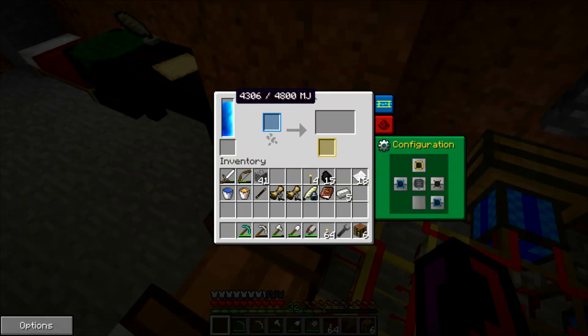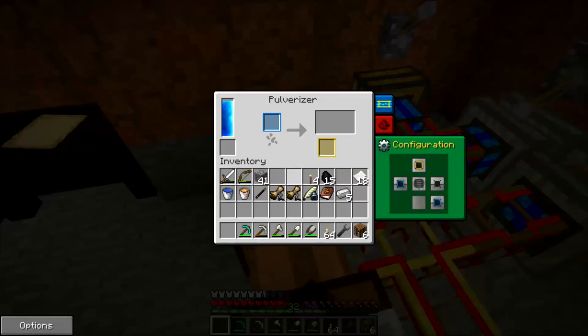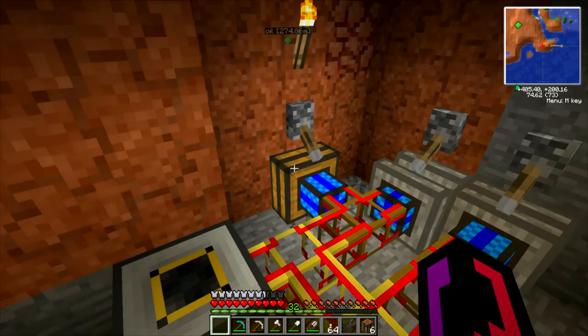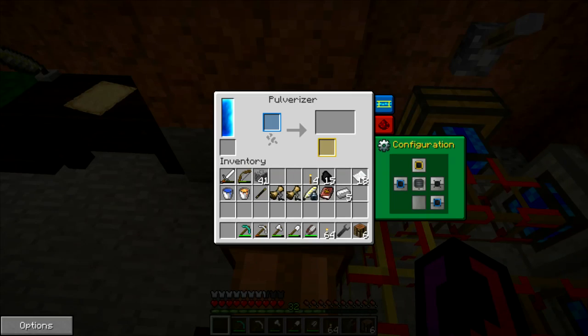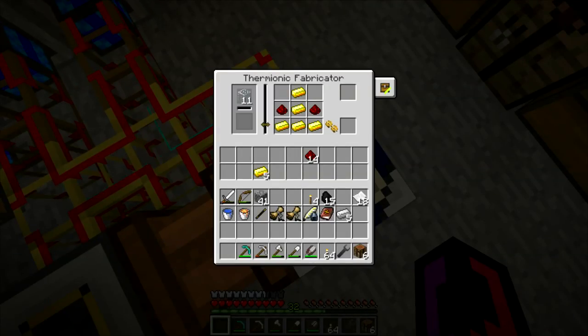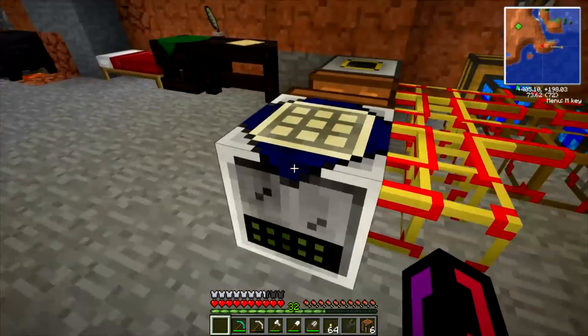Like I said, that should finish filling up and then be off — it should stop pulling power afterwards. I still don't know why the Redstone engine isn't supplying power through the pipes as well. I know it doesn't provide much, but it should provide some.